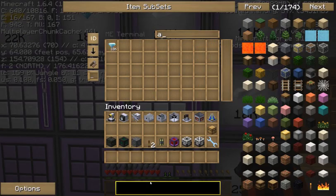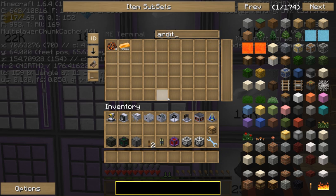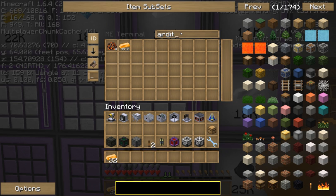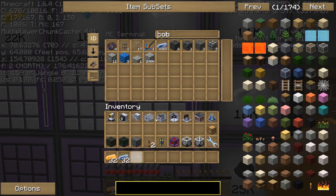It's really not that hard. You just need to get some Ardite Ore, or crushed Ardite Ore, but we're not going to use that — we're just going to go ahead and get 32 bars of that. And then on top of that we need some Cobalt Ore, so let's go ahead and get 32 of that.